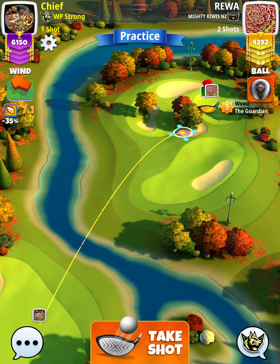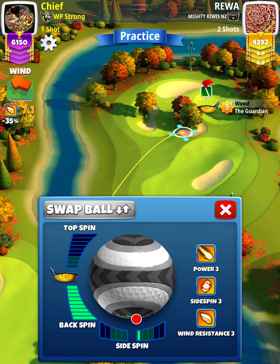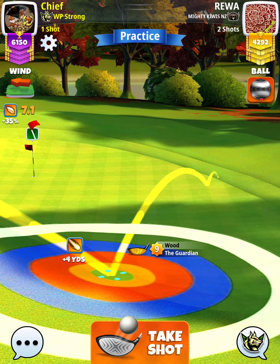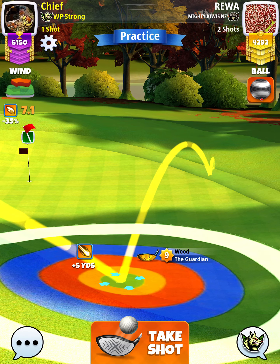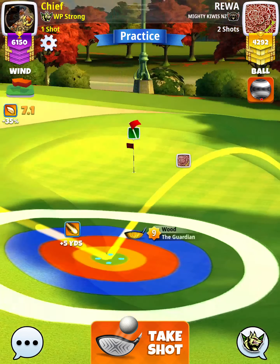For our approach shot we want to use a Guardian level 7 plus. We're going to apply max backspin with a half bar of right spin. Looking at the third dark green grid to the right of the hole, we want to set up at the edge of the green centered in that grid. Take note of your plus yardage at your landing position — we're at plus 5 yards.